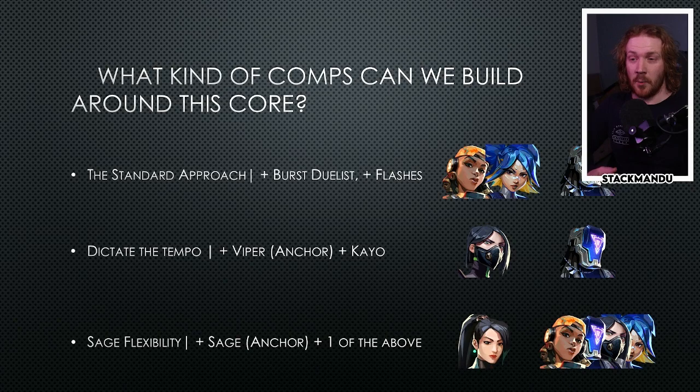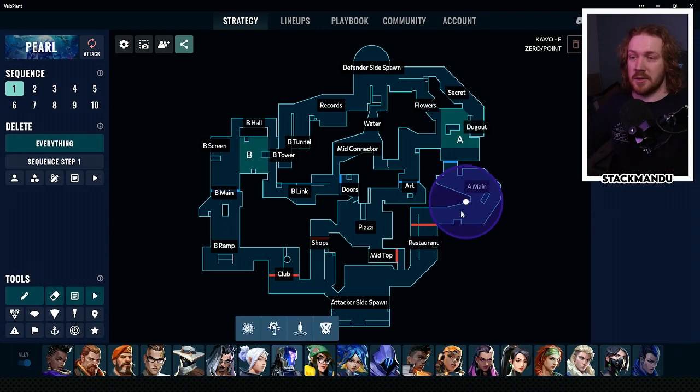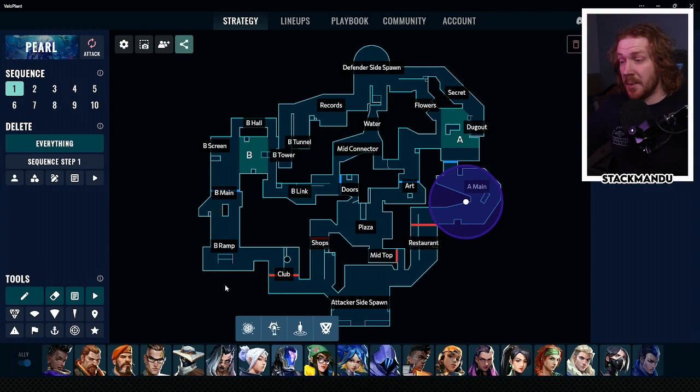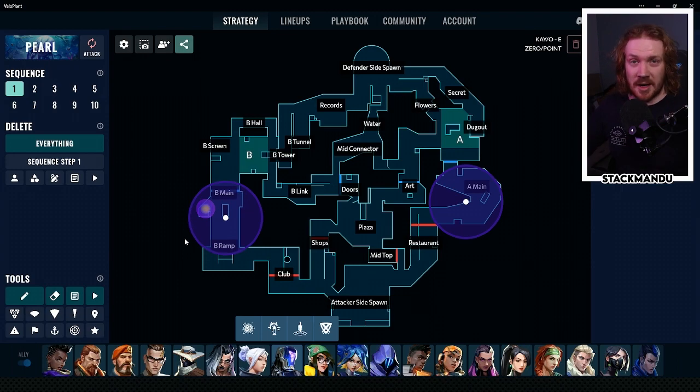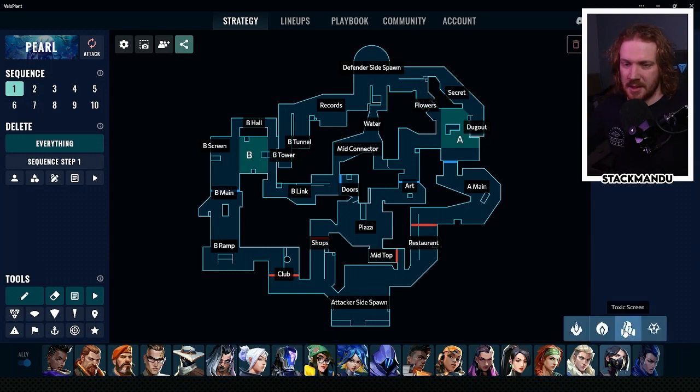The next comp is a no-duelist comp where we're bringing Viper instead of the duelist, still using KO and Fade to get a lot of information. On attack, we try to maneuver around and find gaps in the defense with our intel gathering tools, slowly taking space and picking apart the defense. That might look like using zero points to info gather while using Prowlers to clear off a Chamber, but maybe you're playing Fade towards A so KO can fragment with zero points - making it impossible for Chamber to stay. You also have deep knives which allow you to really push into A site without getting anchored.